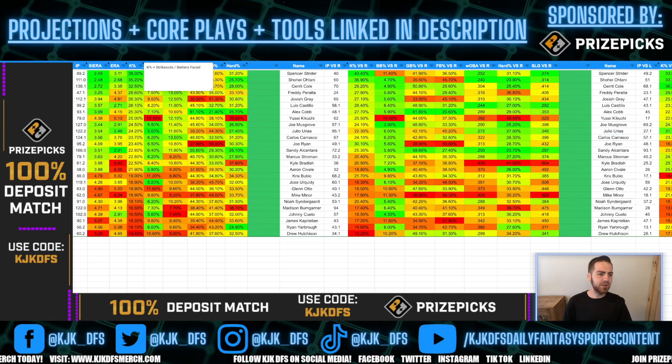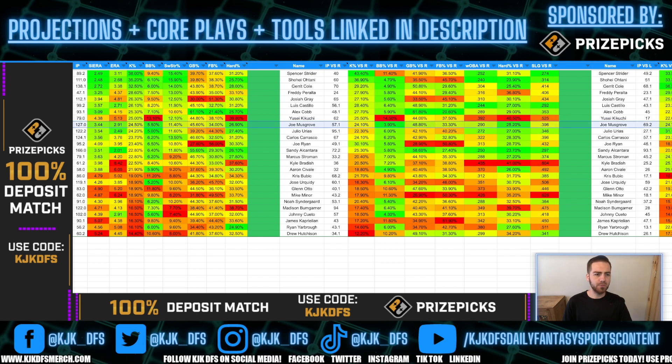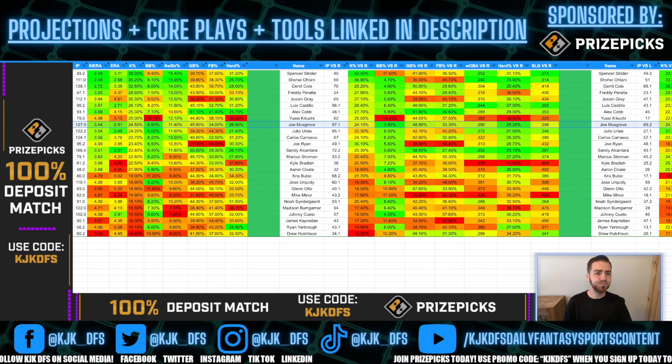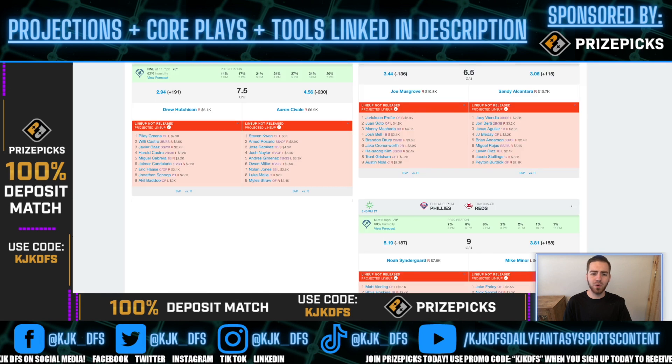They've been dealing with some injuries, the lineup is a little watered down, and there are a lot of strikeouts to be had. Musgrove has a 24.5% K rate overall and an 11.4% swinging strike rate. He features a 24.1% K rate against righties and a 24.7% K rate against lefties, so he's really consistent across the board against both sides of the plate. And he gets to take on a Miami Marlins squad that definitely has some strikeouts in it.